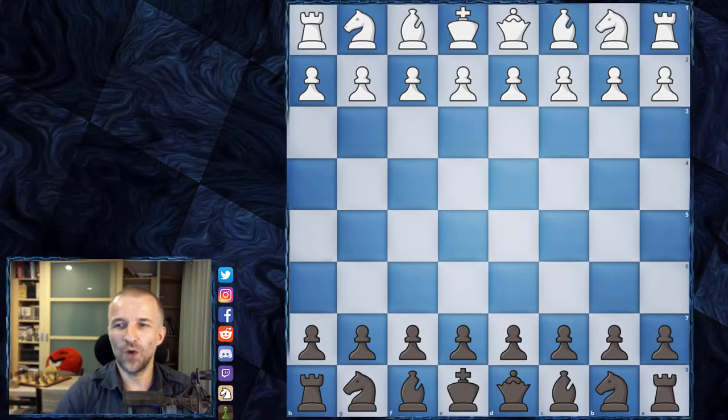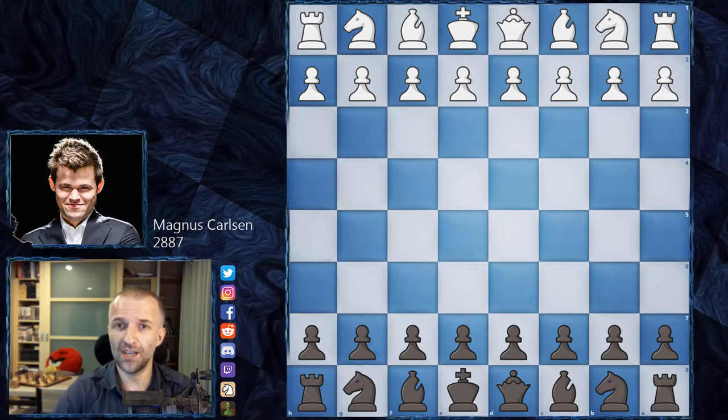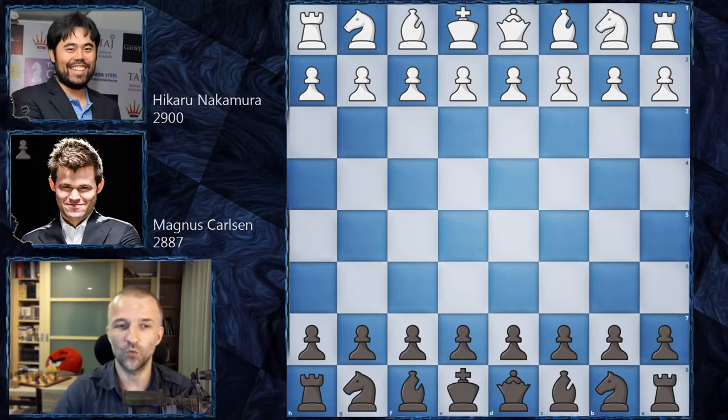Hello! Mordimers here and welcome back to Magnus Carlsen chess tour finals - day two of the super final. I'd like to show you the decisive game. Magnus Carlsen managed to equalize after losing in round one, then we had two blitz games - the first blitz ended in a draw, and this is the decisive blitz. Magnus Carlsen plays as black and Hikaru Nakamura as white, with Hikaru holding a legendary ranking of 2900.